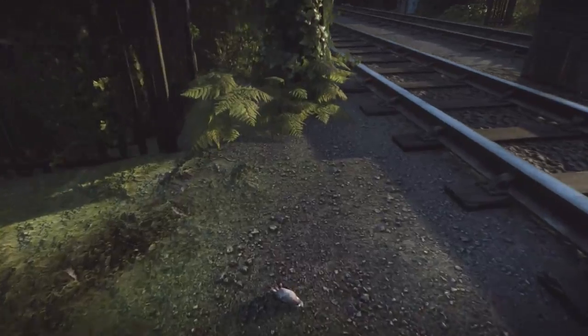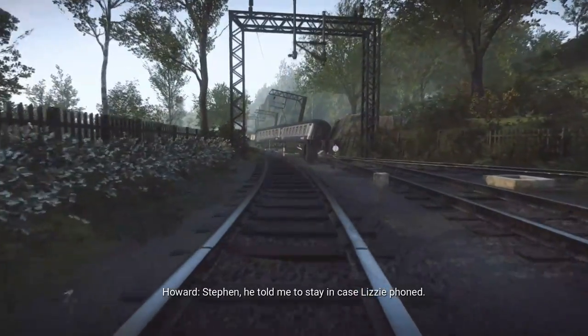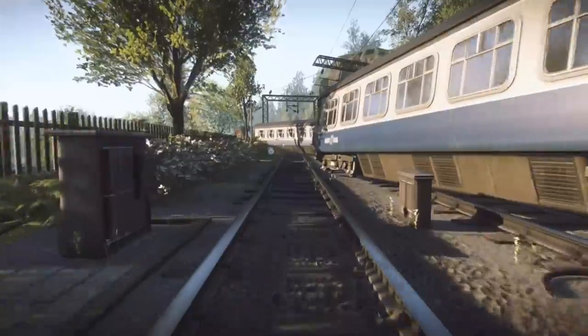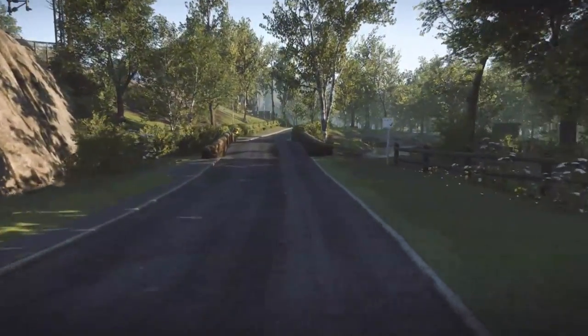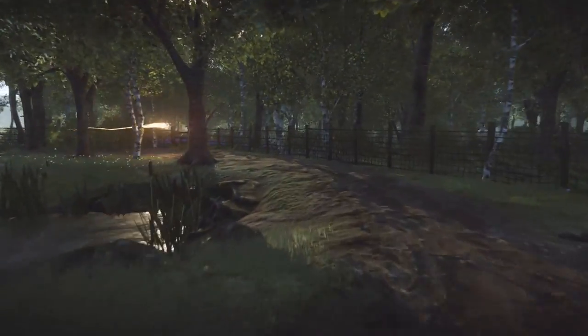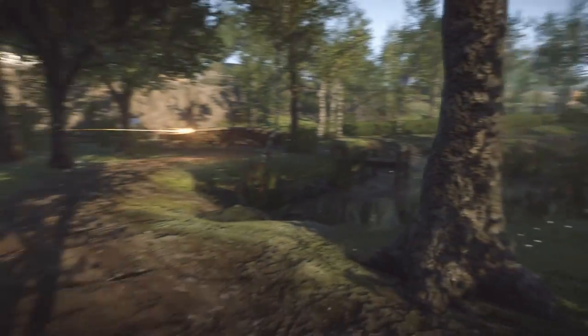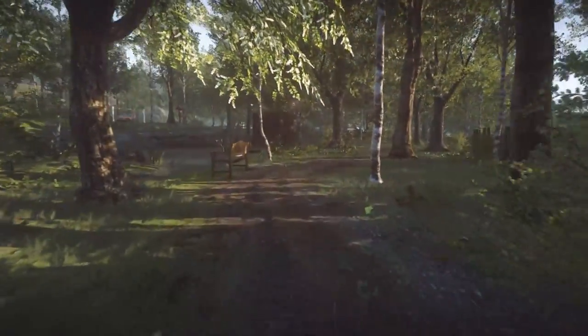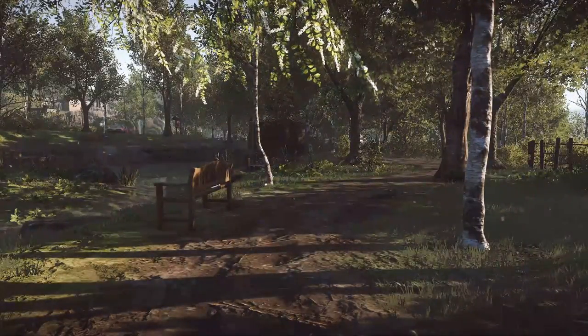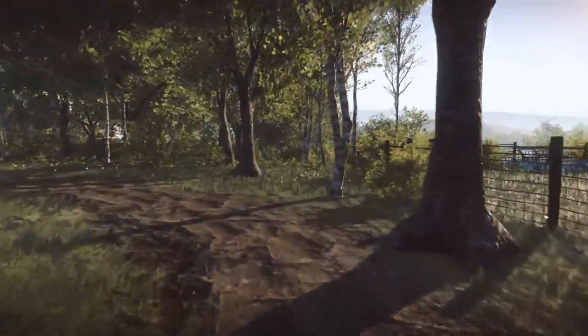Head all the way back past the four carriages — you can exit down to the road further up, but I went this way for easier bearings. Carry on down the road and just before the bridge, turn right and follow the track. There's water on the left, and at the bench there will be a motion-triggered event to activate.